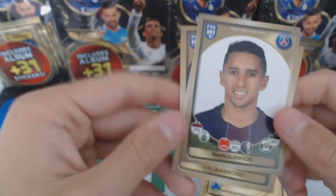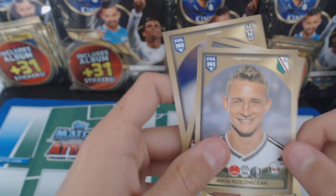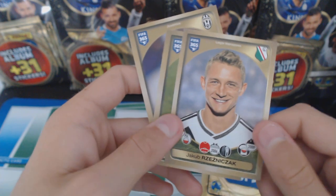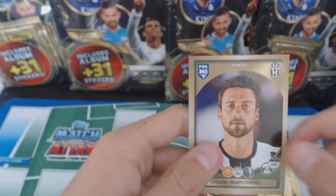We've got Marquinhos - I also want to sign him. We've got Borosso, Reznicki... Stan Sisu, and Marquisio.